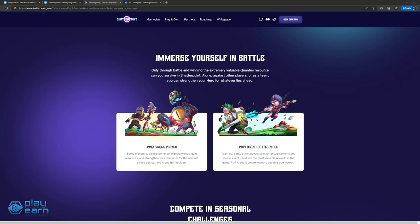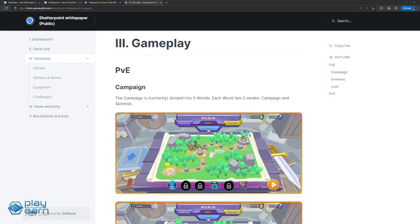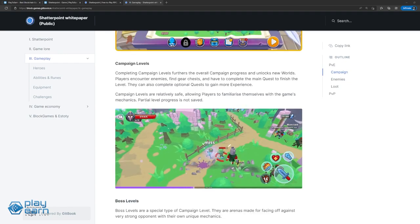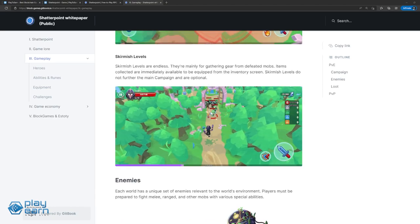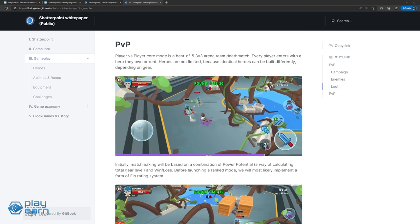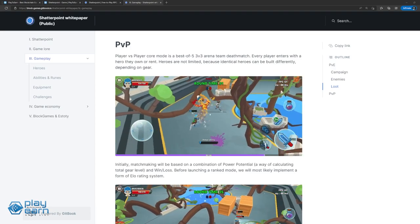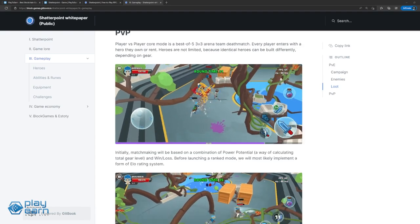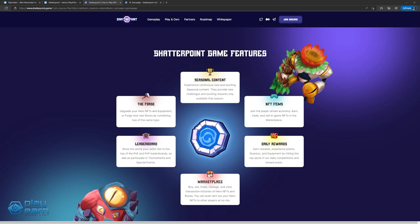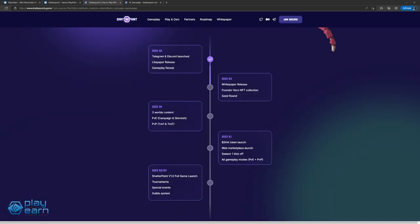Gameplay is divided into PvE and PvP. In PvE, the campaign is divided into five worlds, each with two modes: campaign and skirmish. Completing campaign levels furthers overall progress and unlocks new worlds. Players encounter enemies, find gear chests, and complete the main quest to finish the level. They can also complete optional quests for more experience, and there will be boss levels. Skirmish levels are endless and used for farming gear. PvP is a 3v3 arena team deathmatch where every player enters with a hero they own or rent. Matchmaking is based on power potential and win-loss. There will also be seasonal challenges, NFT items, a forge to upgrade NFT heroes and equipment, daily rewards, a leaderboard, and a marketplace. The PvE and PvP content will be released in Q4 of 2022.